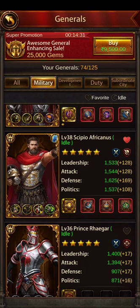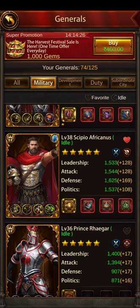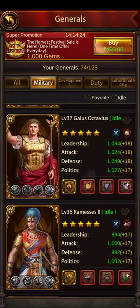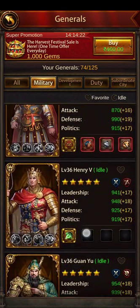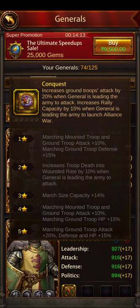The problem is I cannot have CPO and Elise together because the skills don't stack — even changing these skills won't make a difference. The other ground general I have is Alexander the Great, a ground rally general who increases ground troops attack by 20% when leading the army to attack, and rally capacity by 15% when launching alliance war.